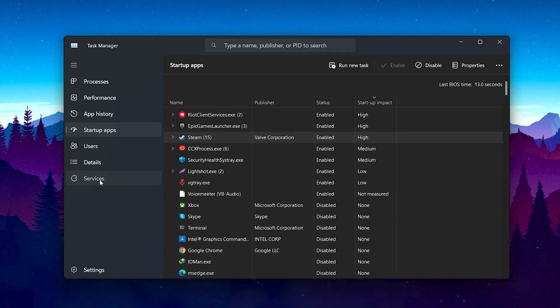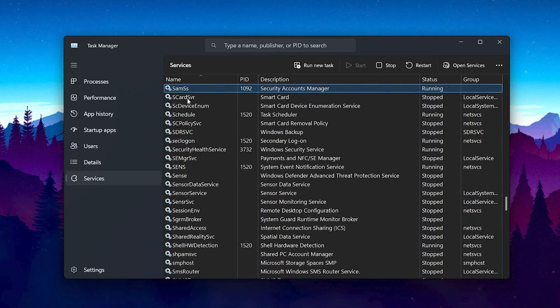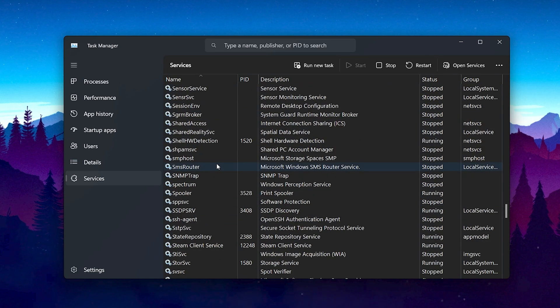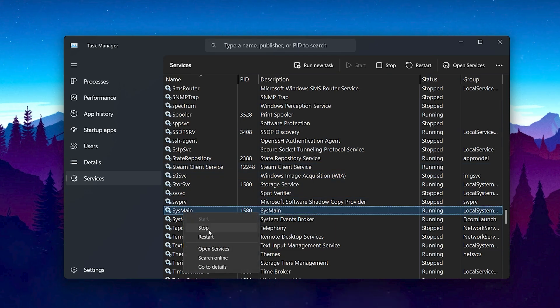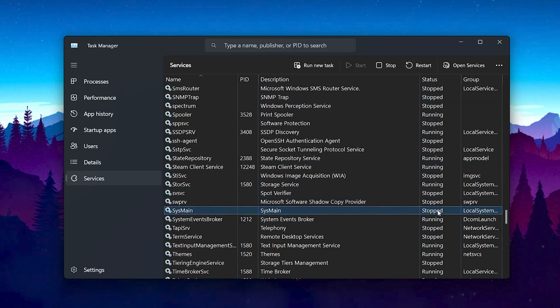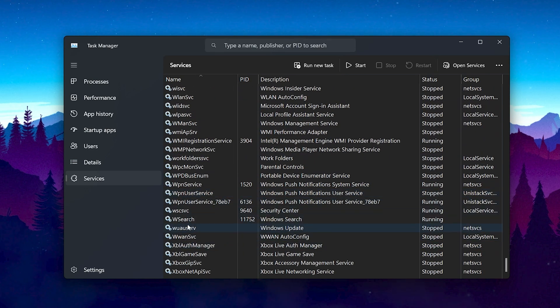Now go to the Services tab. Press on any service and press S from your keyboard to find the SysMain option. Scroll down and find SysMain, then right-click and stop it. After that, scroll all the way down and find the Windows Xbox services and stop all those services as well.